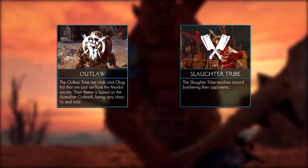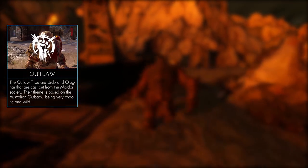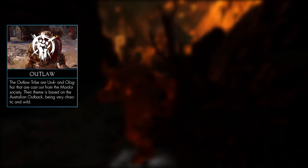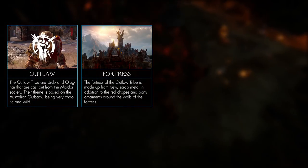Starting out with the Outlaw tribe - the Outlaw tribe are cast out Uruks and Olokhai. Their whole theme revolves around being cast out, as they have a lot of traits from Australia's outback; think of Mad Max. Their fortress looks unorganized and like it hasn't been taken care of, built on a base of wood and stone.